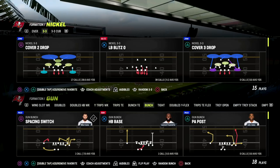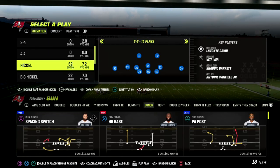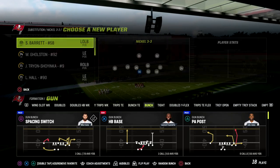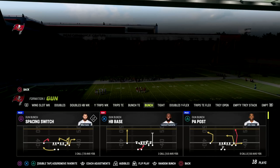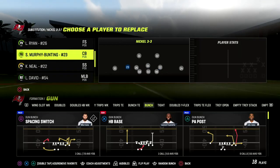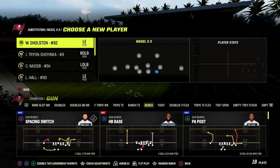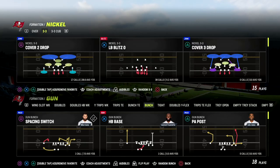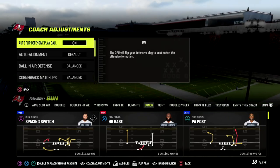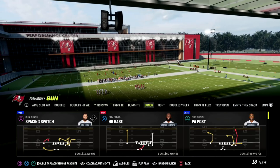We're going to be taking a look at the Nickel 3-3 Cub. You want to be in the 46 playbook so that you can audible down from the Nickel 3-3 Normal into the Nickel 3-3 Cub. This allows you to get much better personnel on the field — you can put safeties at the linebacker position and set your team up however you need. Come out in the Nickel 3-3 Normal, go to coaching adjustments, and make sure Match is set to On. Then audible down into the Nickel 3-3 Cub.